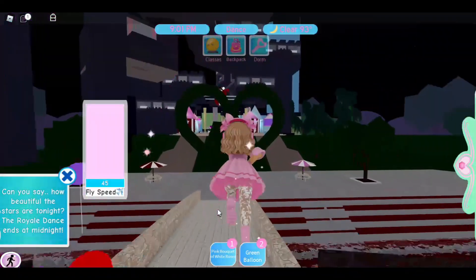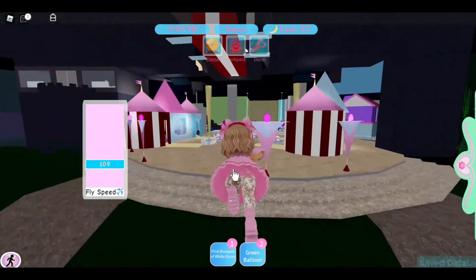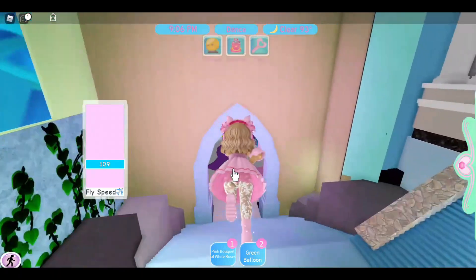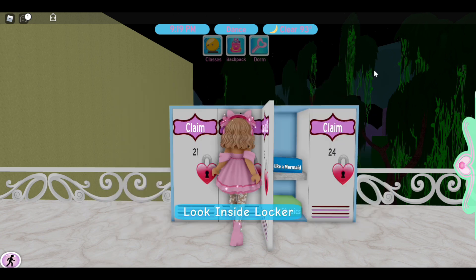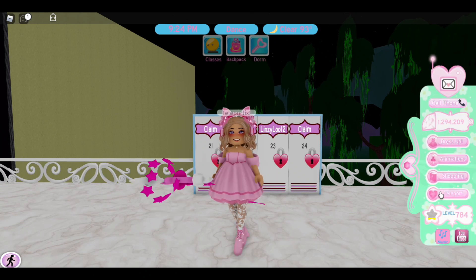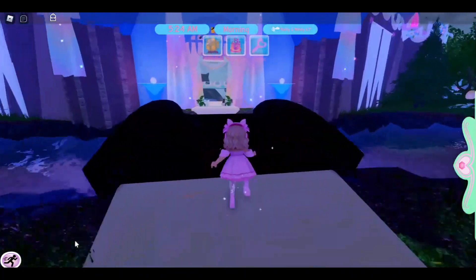I'm gonna quickly fly to my locker because you can stick these in your locker. If you put them in your locker then you can take them from campus one to campus two. As you can see I have a lot in here already. We're gonna put the green balloon and the pink bouquet of white roses in my locker and close it. It's in my locker and I can use it anytime on this campus as well as campus two.